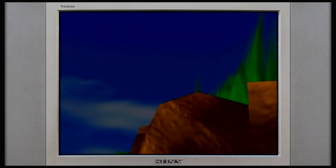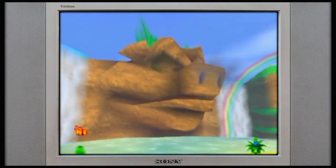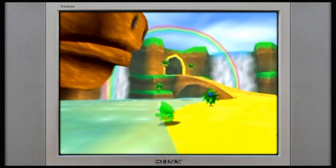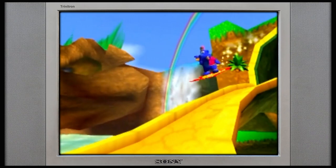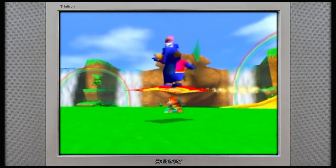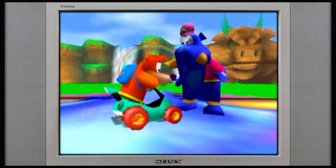We've got cutscenes in Diddy Kong Racing. Squeaky chair's excited. So there is a story to this game - I'm pretty sure it's all just in the manual. This is from a time when you'd buy the game, you'd read everything in the car on the way home, and it would tell you why you're doing what you're doing. So basically, Adventure Mode - the island acts as a hub world. He's gonna give you your first balloon.